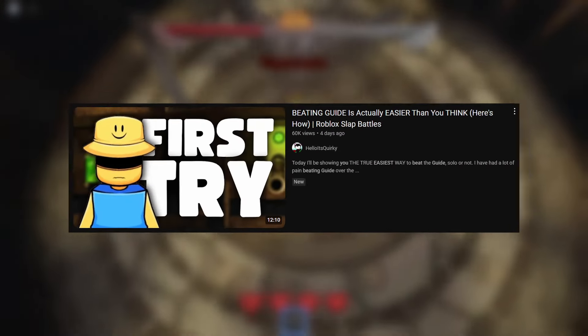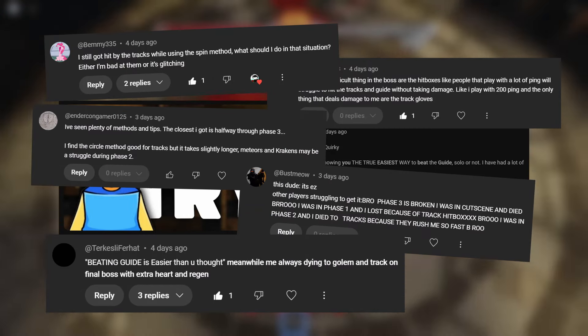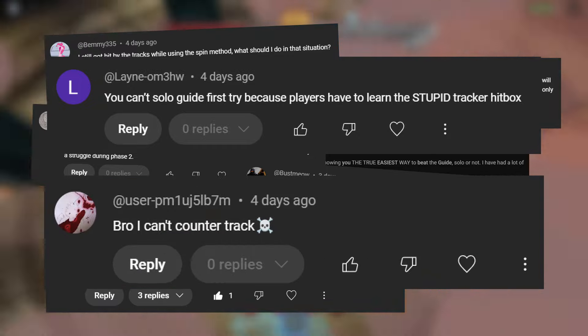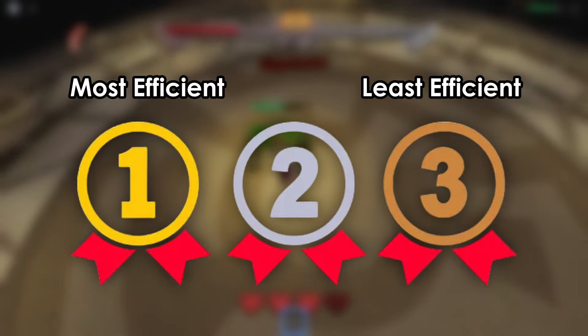What's up guys, and welcome back to another quirky video. One of my previous videos unexpectedly blew up, and I noticed in quite a few comments that players were having trouble hitting the tracks in the boss fight, because the hitboxes were too weird or their ping was too high. So in today's video, I'll be breaking down every method to hit the tracks, ranking them from the least efficient to the most efficient.